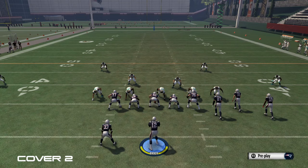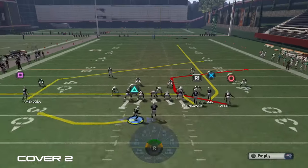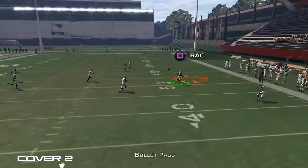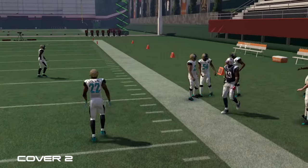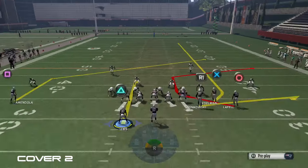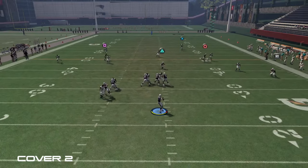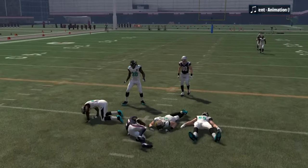Another way of attacking cover two is to put the running back on a swing route. You're going to see that the C route gets open as well because we're flooding the right side of the field. If they do user that route, the backside post will be open across the middle. You can also put the tight end in a flat and the running back on a hook route — as the defenders drop deep, you're able to hit the running back underneath. These are the best options to attack cover two.